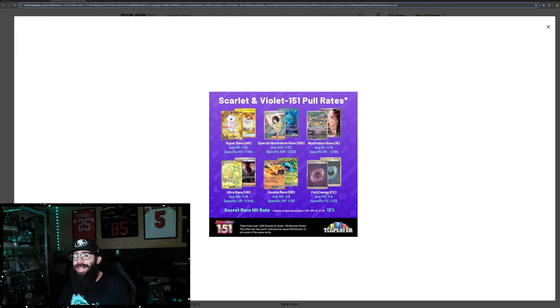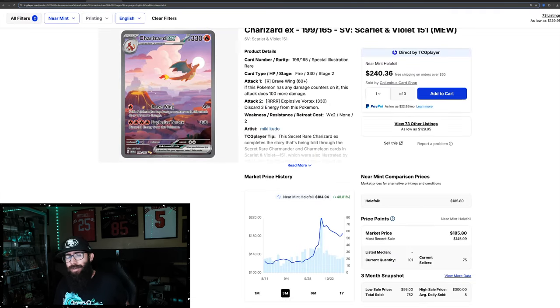I predict they will have easy pull rates with a set that has 32 special illustration rares — it would have to be kind of these easier pull rates. We don't know for sure, and we won't know for a while. But 1 out of 1,000 packs. So if you want to look at what a card at 1 out of 225 goes for, that's the Charizard.